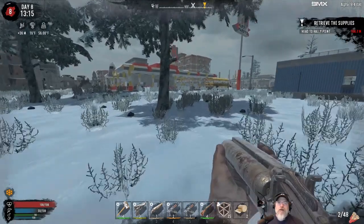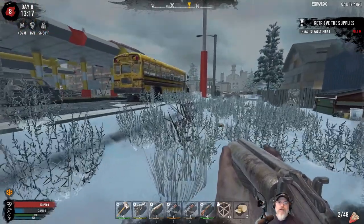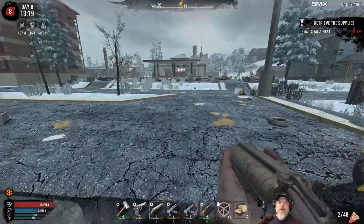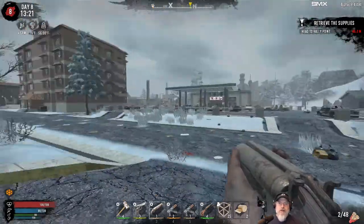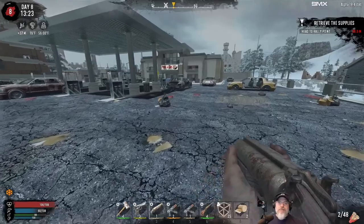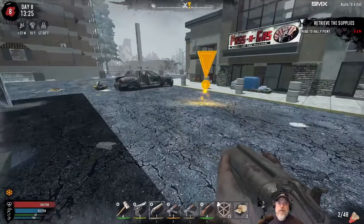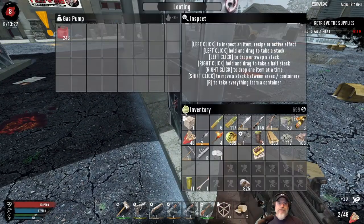Hold on — I was thinking 'fort' and 'phone' at the same time so it came out as 'foreign.' Sometimes my brain does that. Why did we get the 'near the quest marker' sound effect? That was weird. Okay, we actually did loot this place — we did the roof a few episodes ago. No point in double looting it, except we should check the cars and the gas pumps for a little bit of gasoline.